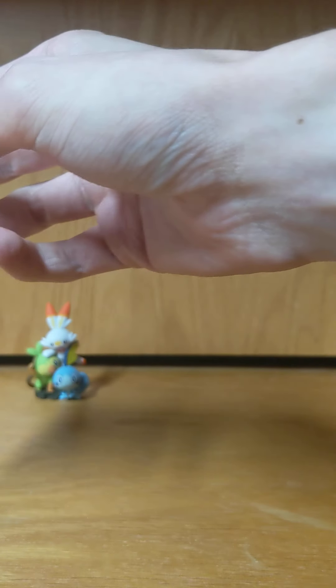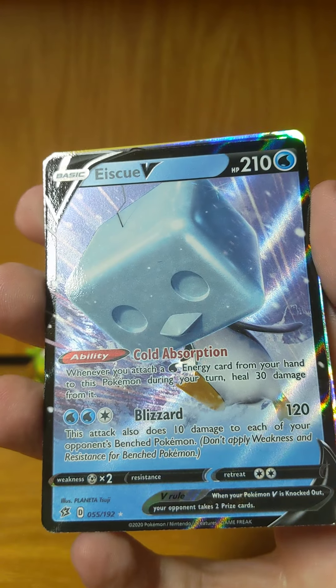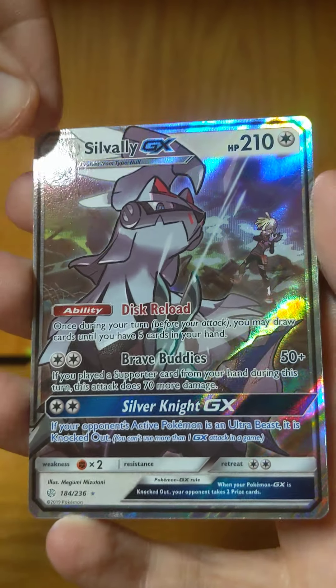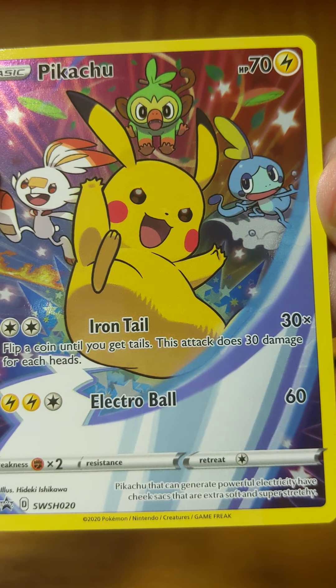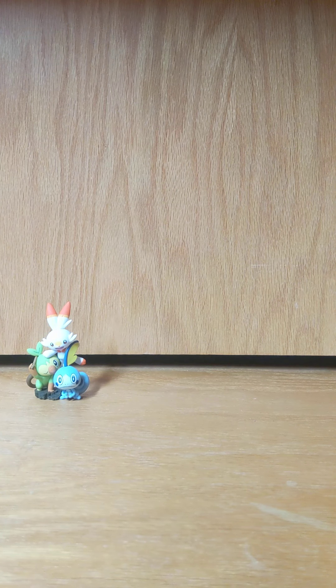A quick summary — pretty decent pulls out of that box. Got a Machamp Hollow, SQV, Silvally GX, and another look at the promo card. So that's it, thanks for watching.